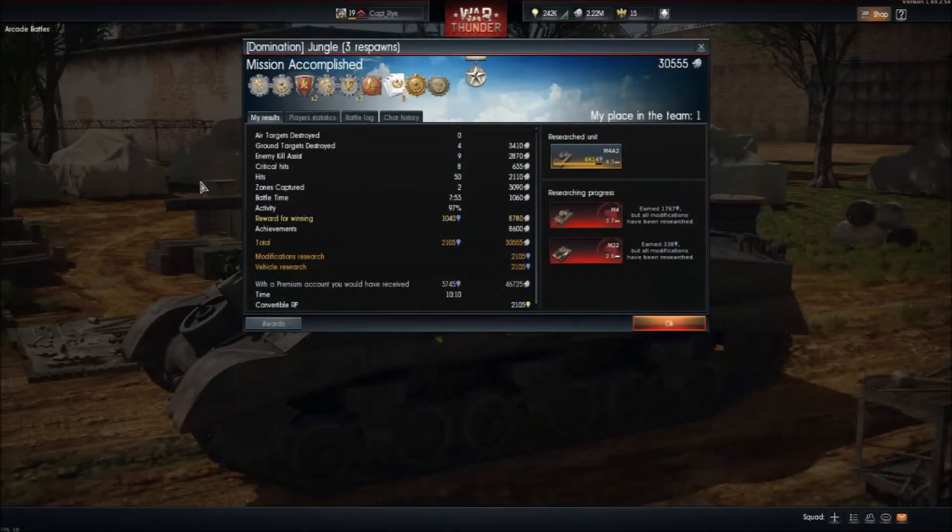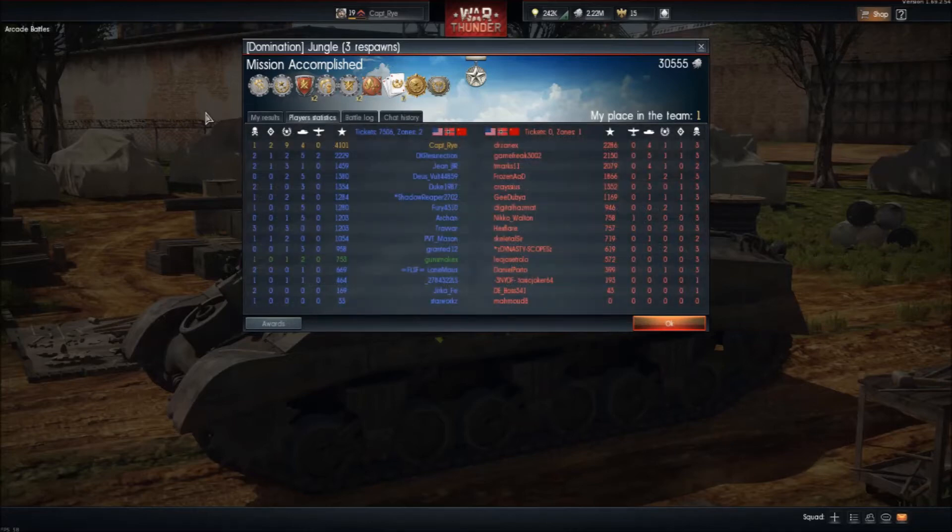Surprisingly enough, in this battle I did incredibly well — just look at all the rewards and XP earned. This happens to be my best ground forces battle I think I've ever had, and it just happens to be in the Sherman. I do have the Tiger and the Panther and the Panzer IV, but I don't do very well in them. Top of the team for XP earned — very surprising — and I did get the most kill assists, which makes me happy, so that's certainly a plus.